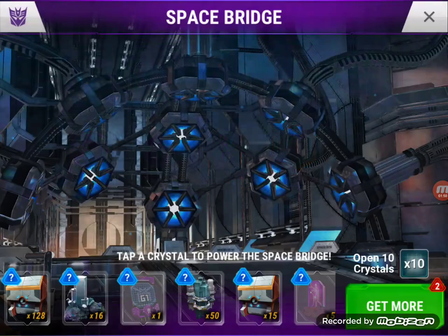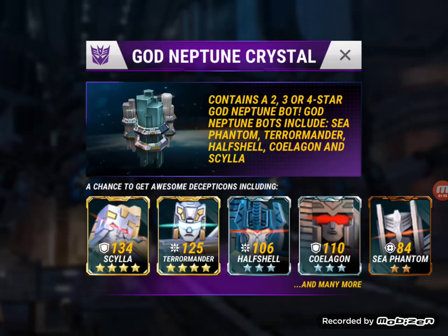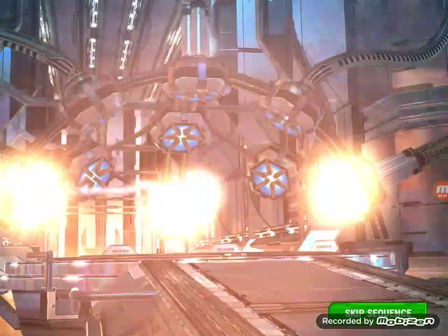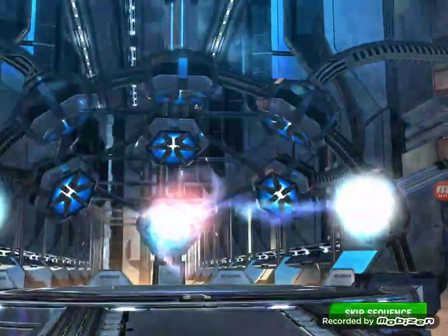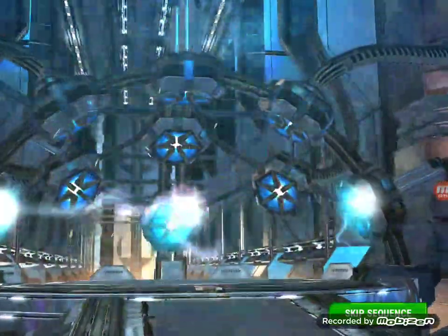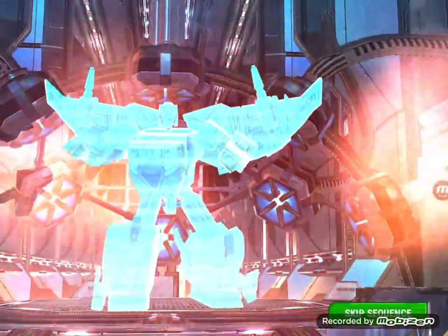All right, nothing much for me there. This was this weekend's event — it's for the God Neptune crystals. I already have all the four-stars so I do not need any of these. I just need the dupe bits for combiner spark and hopefully some five-star shards, so hopefully we find some four-star dupes in here. The other thing is getting some bot points so I can do some upgrades to these guys — hopefully get them to Sergeant.